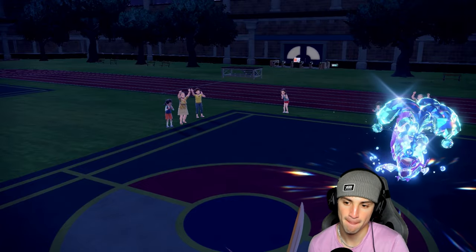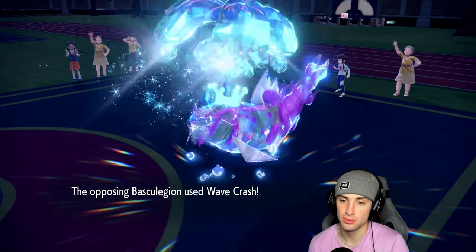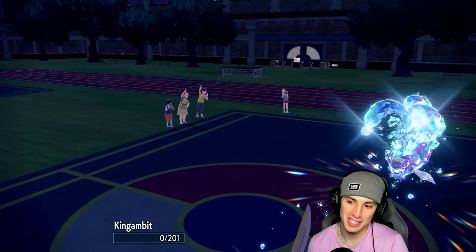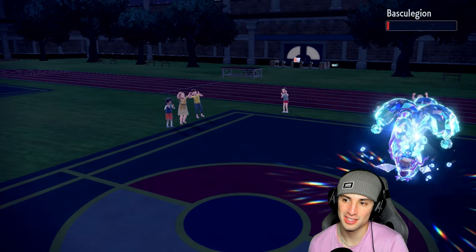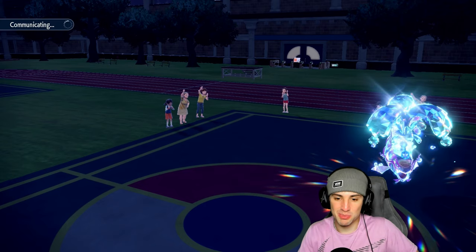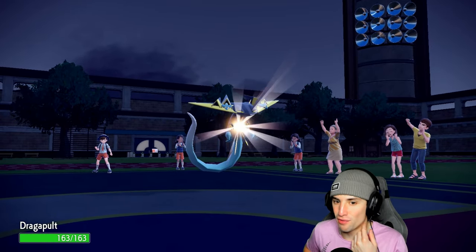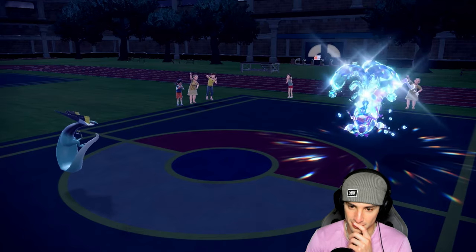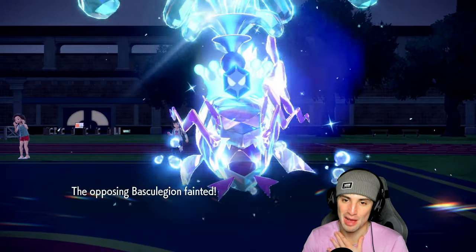Smart plays on our end — swap out and protect at the right time to waste out rain turns. There's the Wave Crash — wave crash might KO you. Taking some mean recoil damage. I think this thing survives on like low red, maybe 1HP — pretty close. But now I've got my full HP Choice Band Dragapult ready to win this match. Only first turn priority move they could have would be Aqua Jet and I soaked that — I'm just going to go into Dragon Darts. That's going to be game! Thanks for playing! 3-0, perfect record!